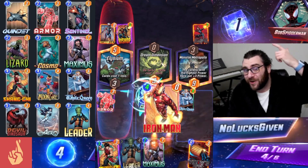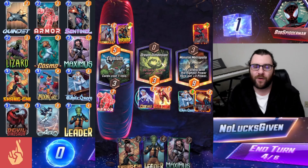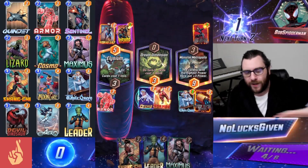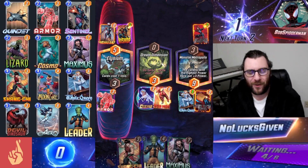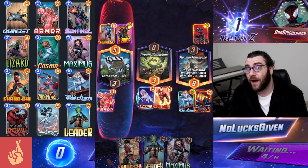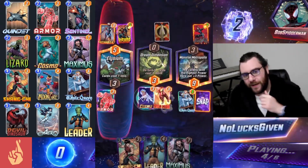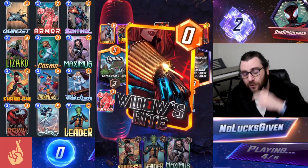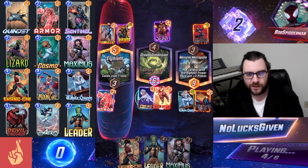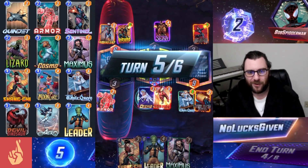This one starts off pretty crazy. We get to steal an Iron Man from my opponent using White Queen, so I'm going to run that out this turn into the Dream Dimension, then also get rid of that Widow's Bite that my opponent was nice enough to give us. We could potentially play another Iron Man off of our Leader next turn, but the Dream Dimension is going to make our Leader cost one more, so on the final turn we'll potentially be able to Leader some nice things.